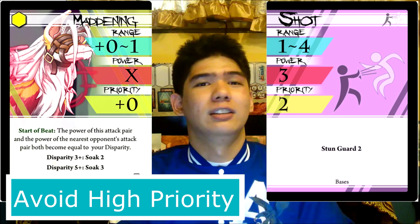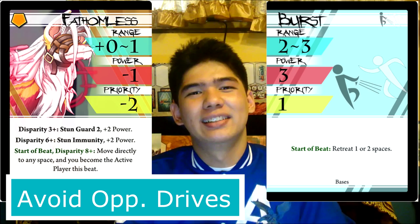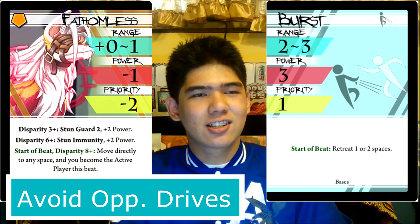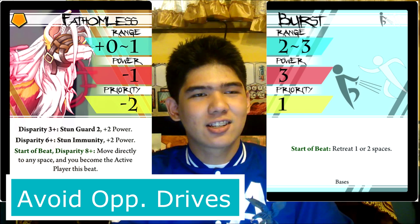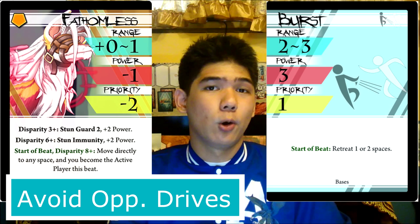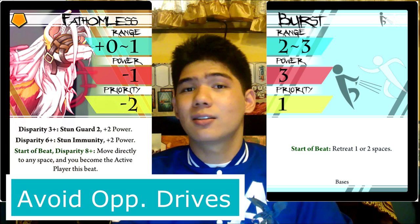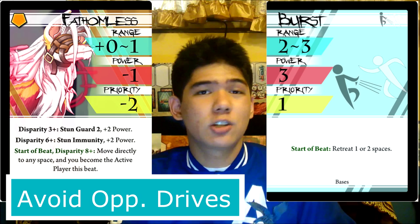And finally we have Fathomless Burst. Fathomless Burst is hilarious — because if somebody dashes you, you'll hit them in the face for 7 damage while gaining superior positioning and stunning them before they even get to move. This attack is played when anticipating your opponent's faster attacks, which is pretty much either your opponent's grasp or your opponent's dash. This attack works wonders against speedsters such as Demetraus or Schechter. You just dodge the faster attacks with Burst's start-of-beat effect and then punish people for being really fast.